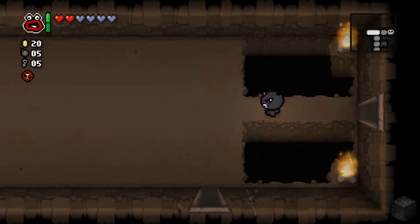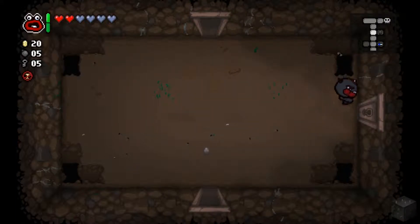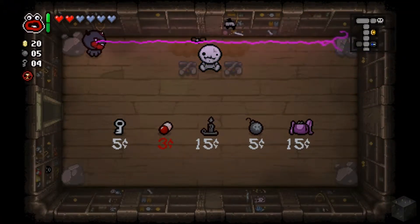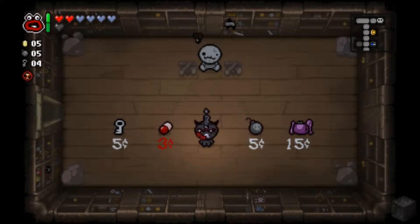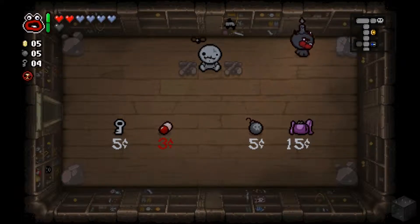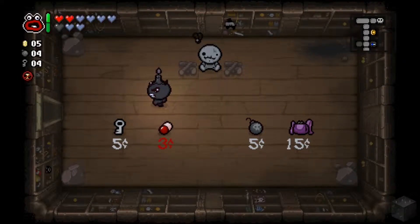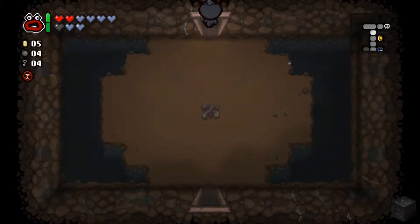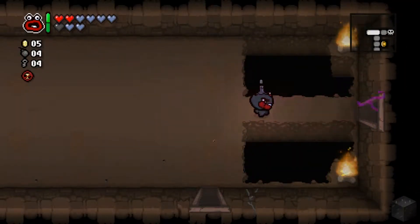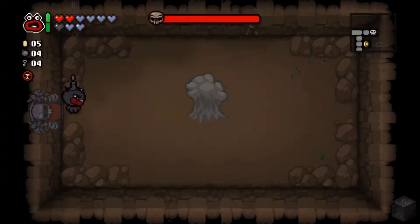I'll take the key and go into the shop. I'm taking the Black Candle — immune to curses, evil up, a black heart. Not gonna take the pill. Another tinted rock in a shop, that's pretty nice. Two soul hearts — thank you, game. I've got plenty of bombs and keys, so I'm just gonna go for the boss. My damage is pretty good, tier 8 tears is pretty good, I'm confident here.